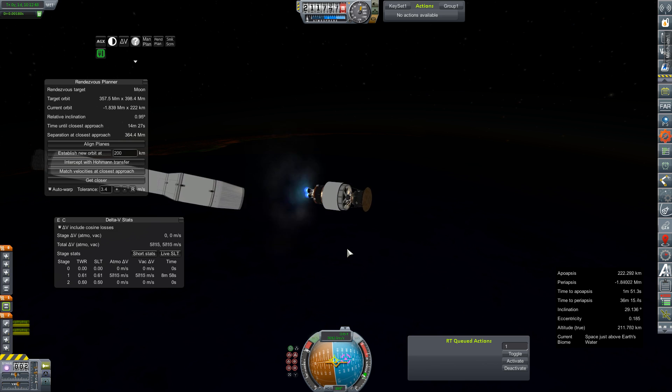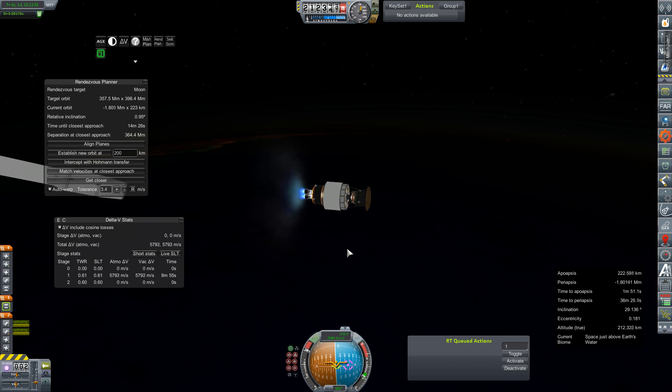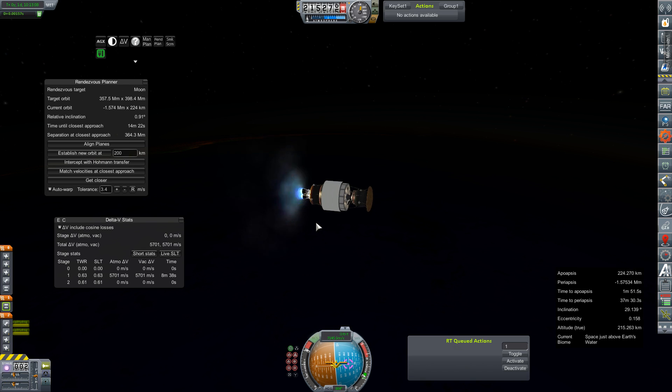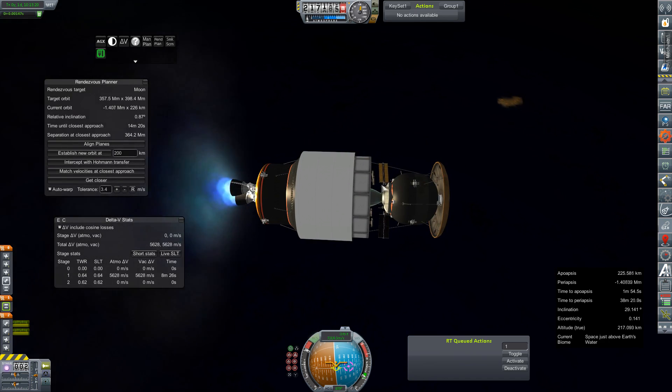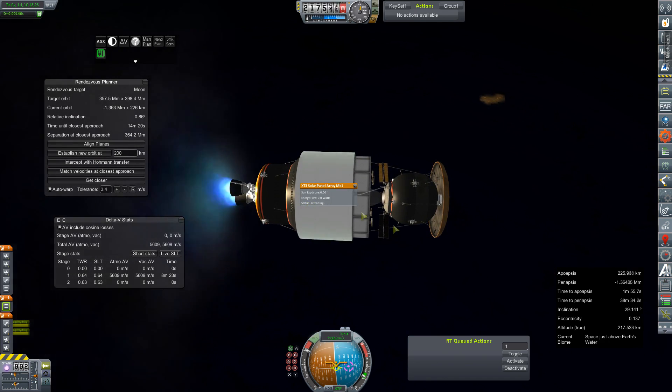Oh thank god that's over. We're on to the HT3 upper stage - it looks like the wet noodle portion of our flight is concluded and we have successfully delivered the payload to space. Let's just see if we can successfully deliver it to orbit. Not that much further to go - just rounding things out and trying to get rid of some more relative inclination while we can. I think we do have the delta-v to spare, so fingers crossed everybody.